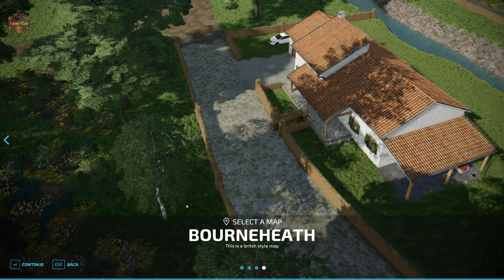Bourne Heath can be found over at the farmingsimulator.com website or the in-game downloadable content menu. As of the 1.0 release, this map is available for all platforms. Welcome to Bourne Heath - this is a fictional map set in the UK. The map has a total of 46 arable and grass fields ranging in different shapes and sizes, and all 46 fields have contracts. In the southern area you'll find a BGA as well as a viable industrial estate.